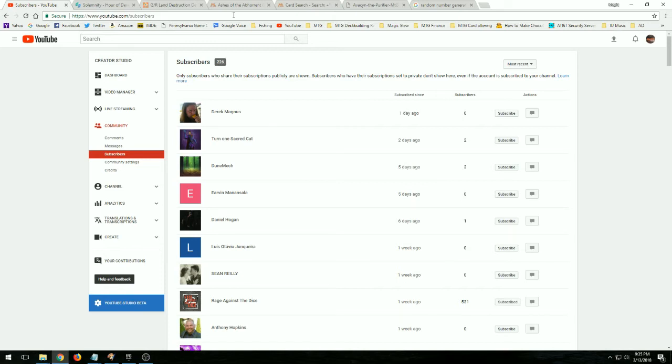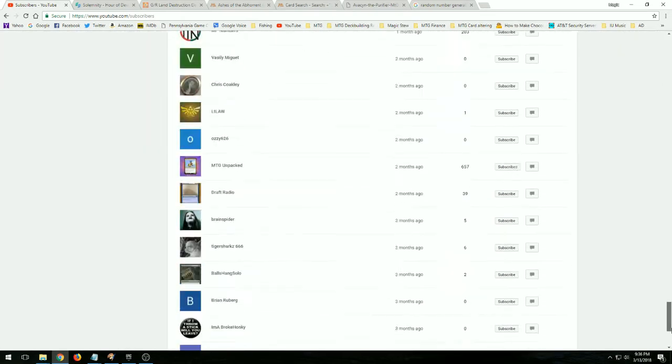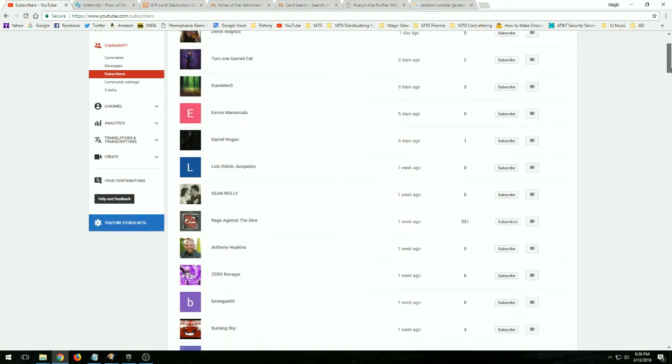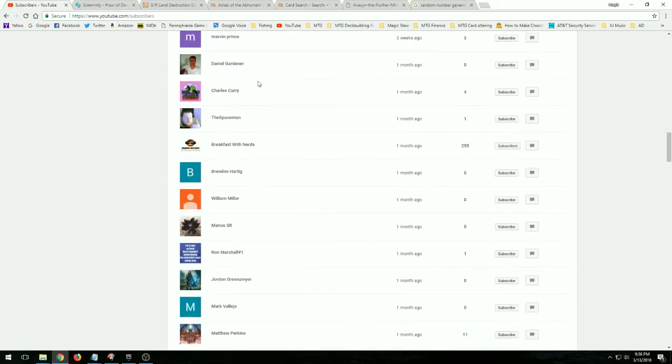Let's give away these repacks for the current subscribers. If I can see your name and your subscriptions are not hidden, I'm going to run a random number generator. Anybody who is or was a host of Magic Stew is not allowed to win — if we draw any of those, I'll skip and re-roll. There are 117 names here. Random number generator set to 117 — generate. The number is 44. Counting through the list — 12 per screen — 24, 36, and then counting to 44: the winner is Manos SLT. Shoot me an email at magicstomtg@gmail.com with your address and I will send two repacks out to you.